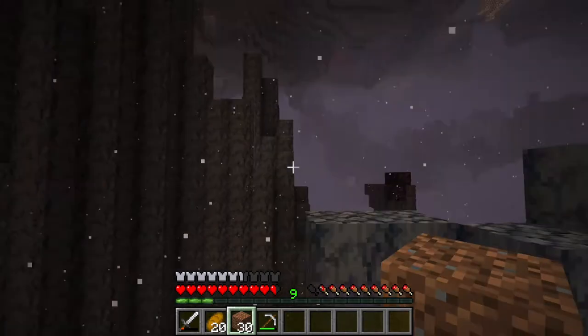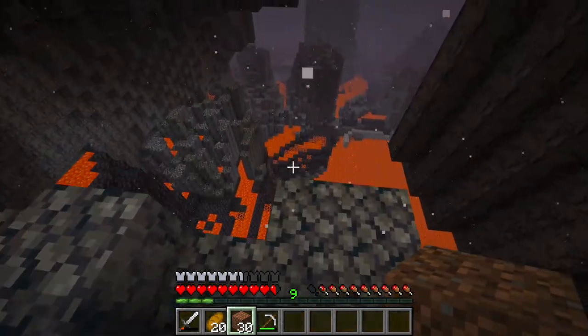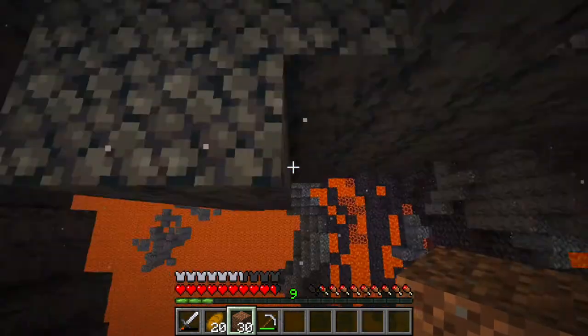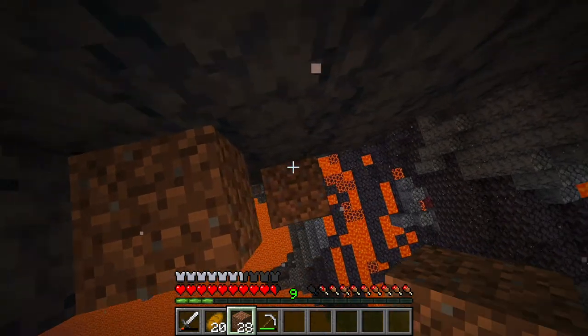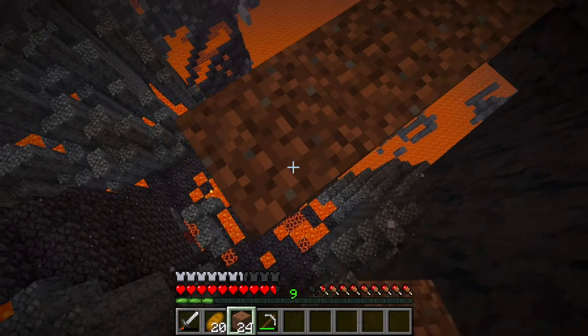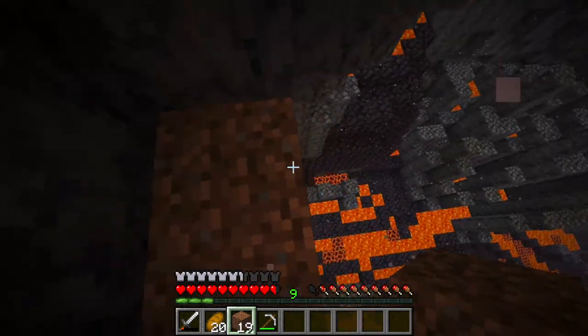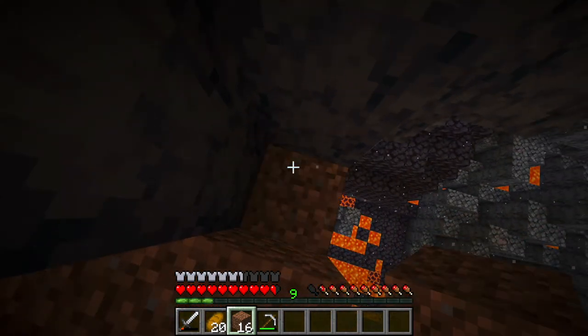I saw a magma cube. I need to get down to that wasteland — that's the best, easiest place to find a nether fortress. I wonder if it's easier in Java than bedrock, because in bedrock it took forever to find one.